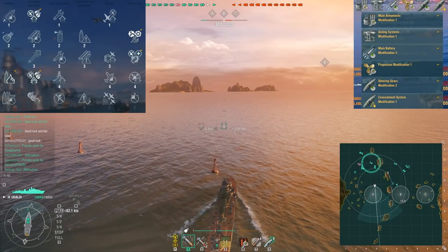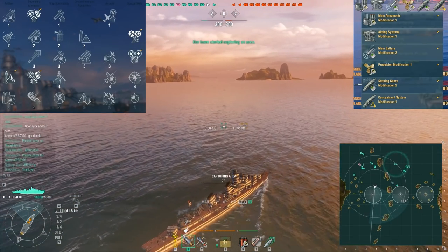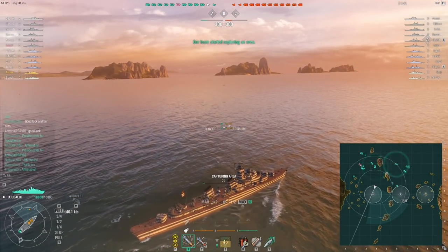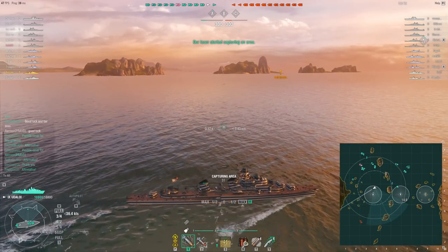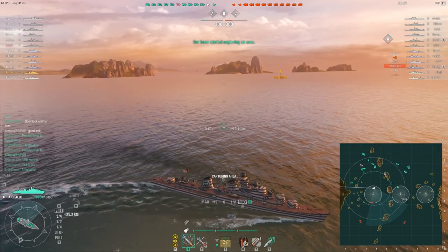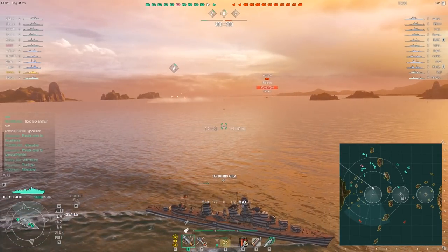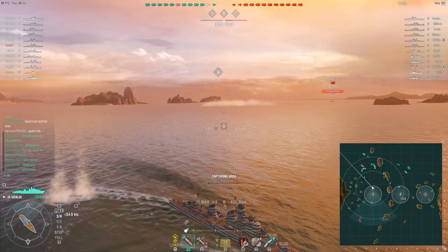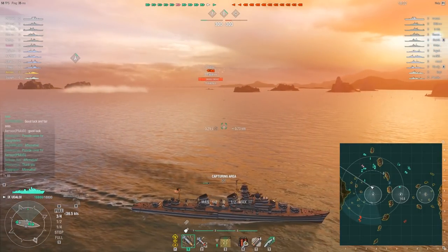This is a match on the map Mountain Range and I headed towards the cap because that is where I spawned. I went into the cap and I started turning. Unfortunately I was spotted by an enemy destroyer, which is a Benson. The good thing is that the Benson actually used smokescreen here, which means she isn't spotting me anymore so I can turn around and start running away.